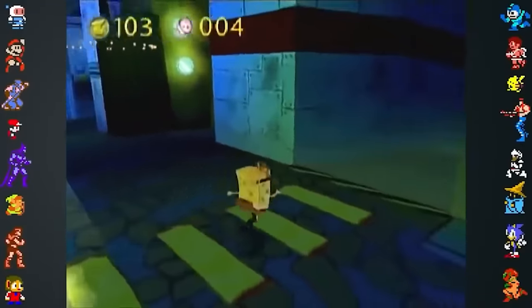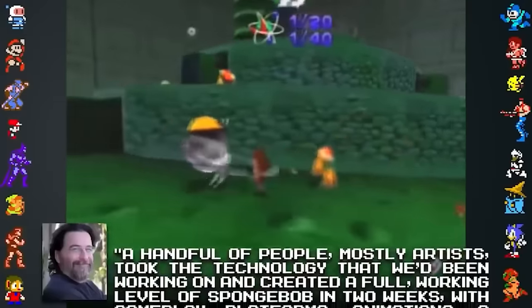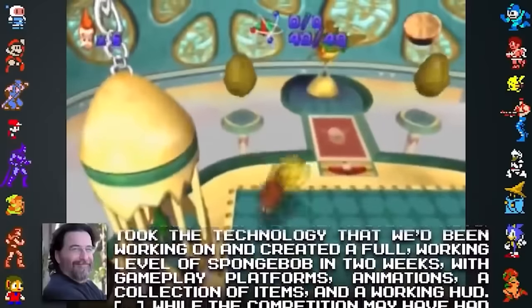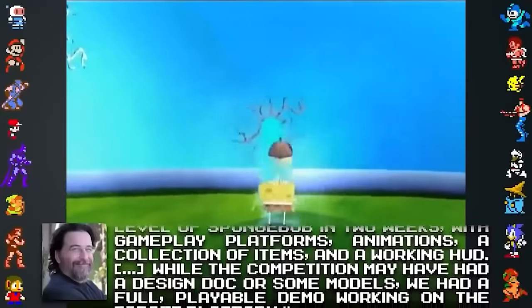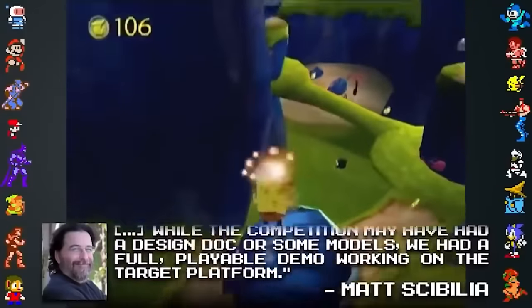In an interview at E3 2002, Big Sky Interactive co-founder Matt Skabilia explained: "A handful of people, mostly artists, took the technology we'd been working on and created a full working level of SpongeBob in two weeks — with gameplay, platforms, animations, a collection of items, and a working HUD. While the competition may have had a design doc or some models, we had a full playable demo working on the target platform."